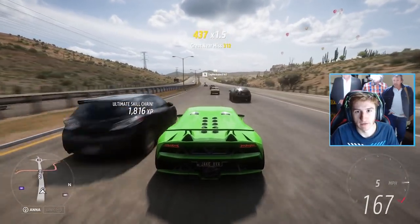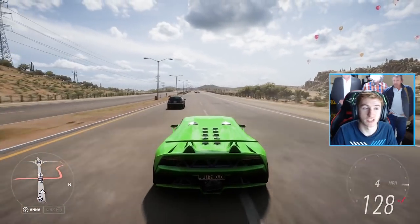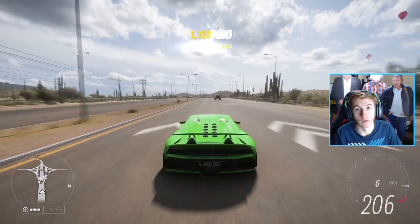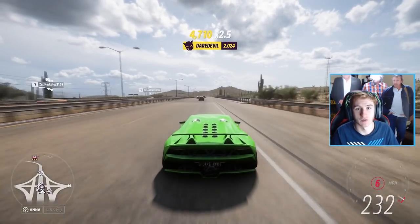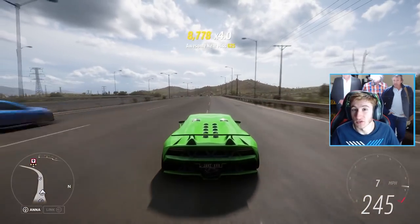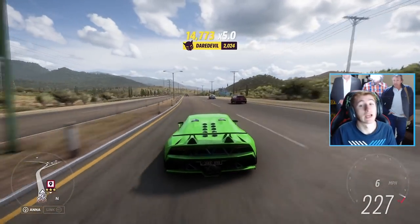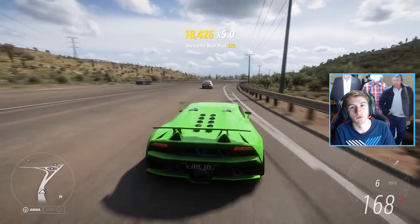This is the updated money method. Do my race, get a load of skill points, then buy those Porsches, Nissan GTRs, and Trans Am Firebirds to spend them on super wheel spins. This video is similar to the one from a week ago but with tweaks, including the Sesto Elemento method to make it more accessible. It only takes 30 minutes — go do it. If you have any questions, let me know in the comments. Leave a like, subscribe for more Forza Horizon 5 content — see you later.